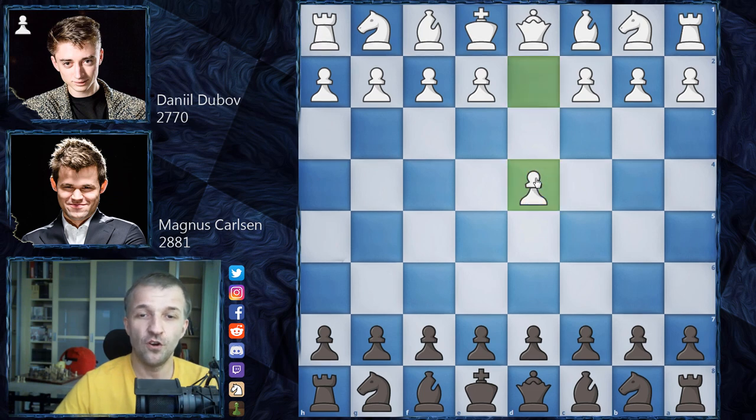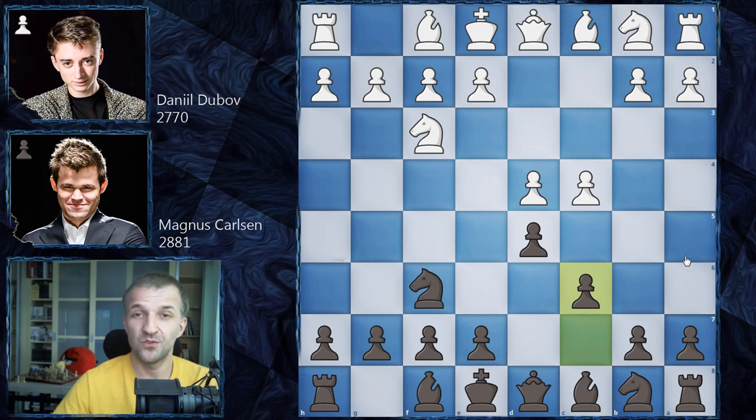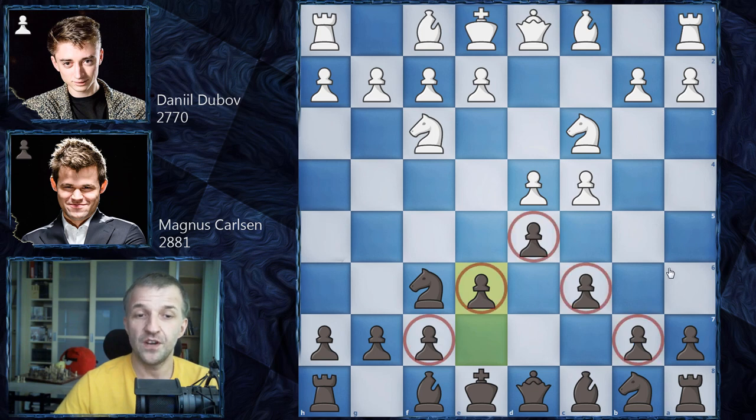We have D4 by Daniel Dubov, Knight on F6, Knight on F3, D5, C4, C6 — the Slav Defense. We've seen the Slav Defense a couple of times during this tournament, so it seems like some of the players just want to practice it more. We have Knight on C3, E6, so Magnus Carlsen goes for this very solid approach — he does not take on C4, which can be very sharp.